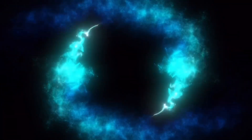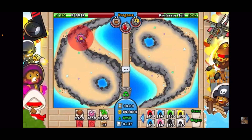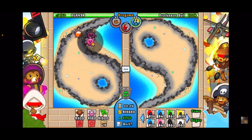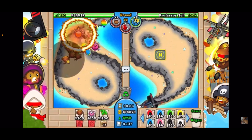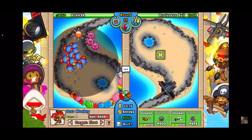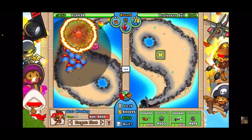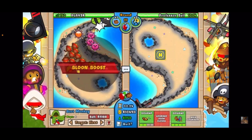Go ahead and get a tack down here and make it a 4-2, then get three tacks. Now we're just going to spam darts — 3, 4, 5, 6, 7, 8, 9, 10 — upgrade four times to the right, and Super Monkey Fan Club. We're upgrading 2-2, 2-2, 2-2 to the right, 2 to the left, because we want that extra range and all that other good stuff.